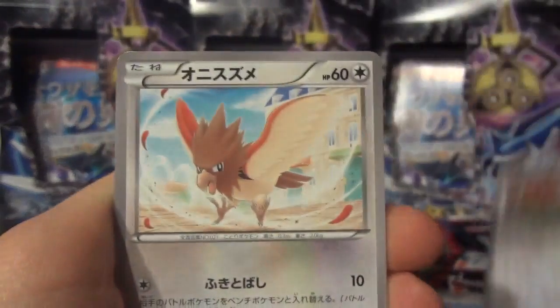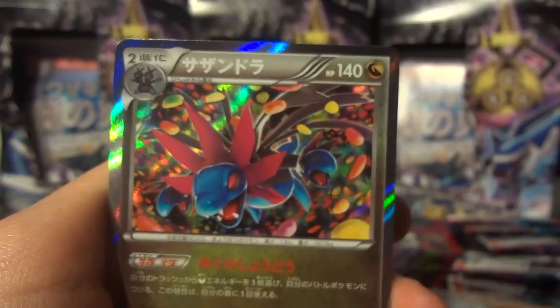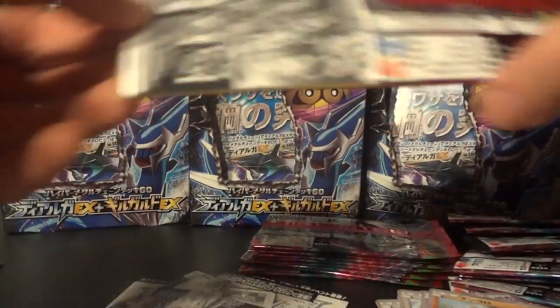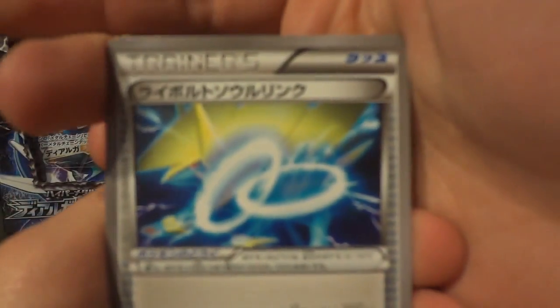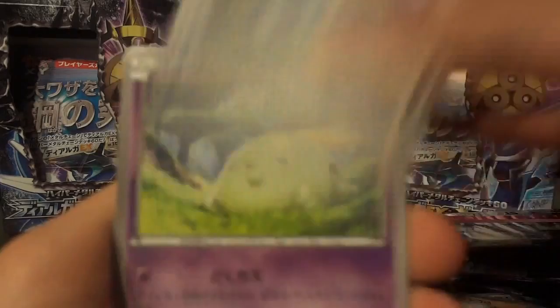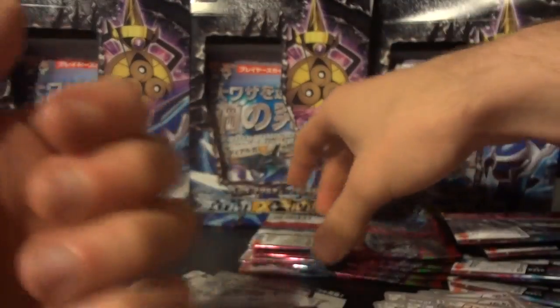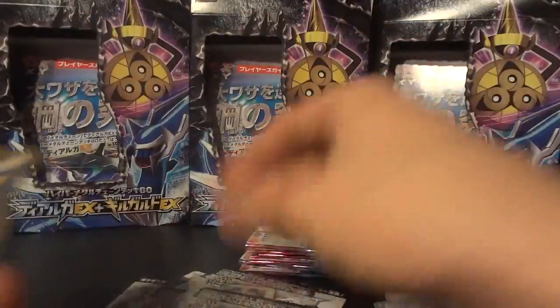Rather than me reading off all these names — this does not get old at all, seeing this card. What do we have coming in December? They recently, just in the past couple of days, as I correctly predicted on Twitter, they announced a dual set for X and Y5 for Japan in December. They're going to be called Tidal Storm and Gaia Volcano — so obviously surrounding the Omega Ruby and Alpha Sapphire sets.